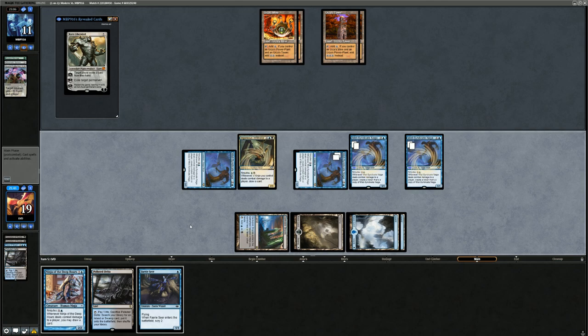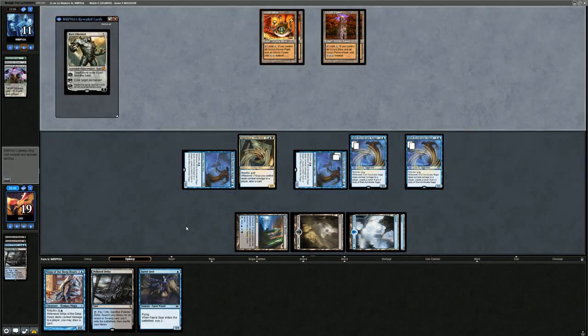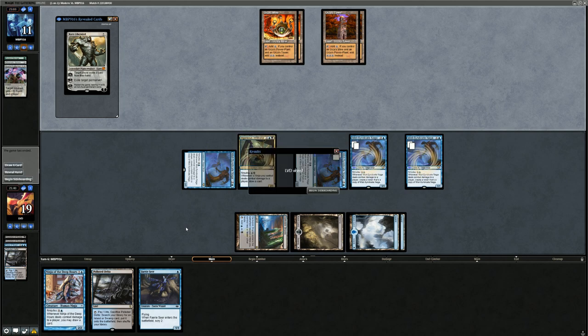We fetch up an Island. Despite not finding cheap Ninjutsu enablers, Mist-Syndicate Naga being castable at three mana is a big deal. We play Infiltrator, attack for six, make two more Nagas, draw two cards — we should be in okay shape. The Tron deck, once they assemble Tron, can do all sorts of powerful things: Ulamog, another Oblivion Stone, Ugin. Karn Liberated is not too threatening now that we have all these Mist-Syndicate Naga tokens. The opponent scoops it up. Despite the mulligan, we disrupted Tron just enough to get the Naga going.